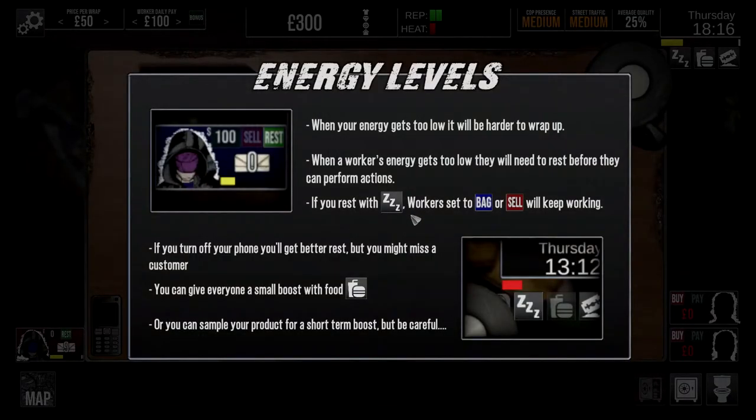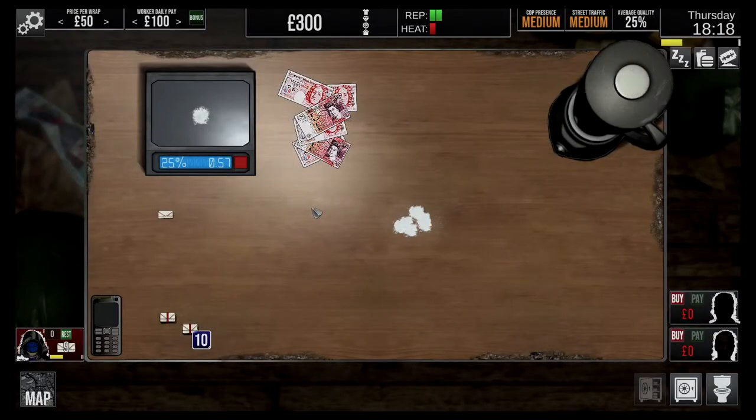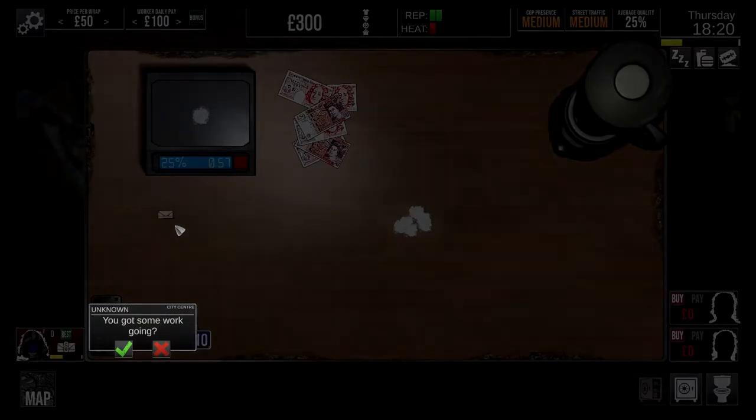We might have to buy something in a bit. Energy levels - when your levels get too low, it'll be harder to wrap up. When a worker's energy gets too low, they will need to rest before they can perform actions. If you rest with the Z, work is set to bag or sell - keep working. If you turn off your phone, you'll get better rest but you might miss a customer. You can give everyone a small boost with some food, or you can sample your product for a short time. You've all heard the term - don't get high on your own supply.